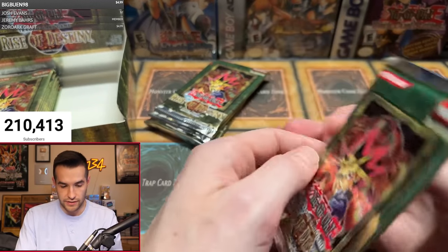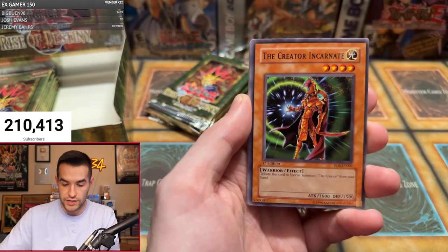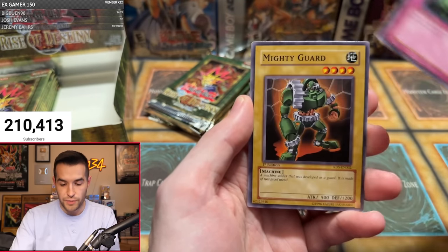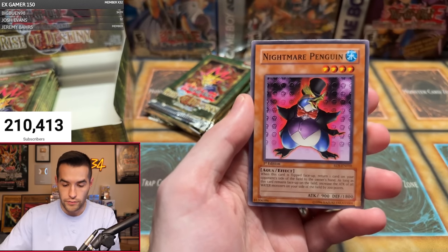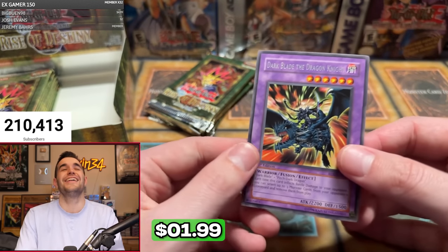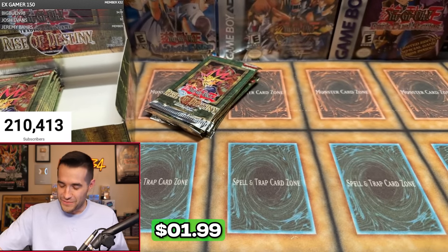One foil has been pulled so far. Pack three: Mokey Mokey Smackdown, Elementsaurus, The Creator Incarnate, Woodborg Inpachi, Homunculus, Spell Purification, Marigot, Nightmare Penguin — and another rare, Darkblade the Dragon Knight. If we hadn't pulled an ulti earlier I would be extremely worried right now.